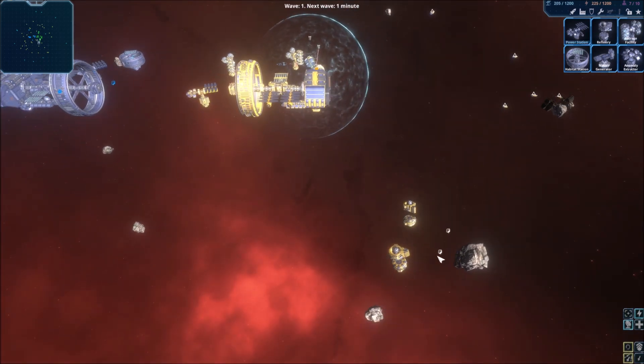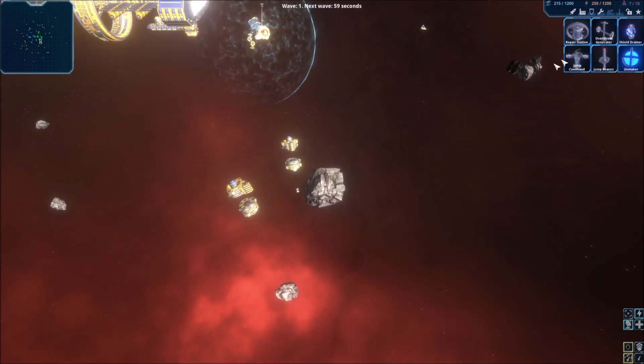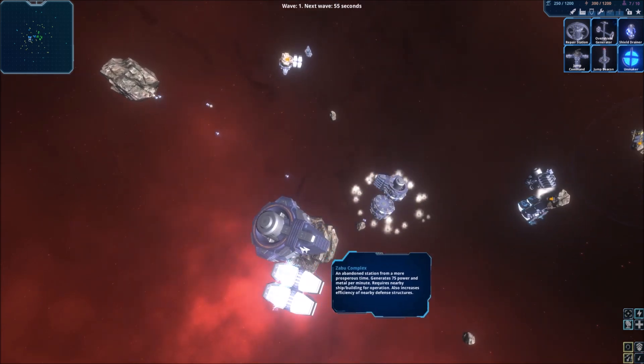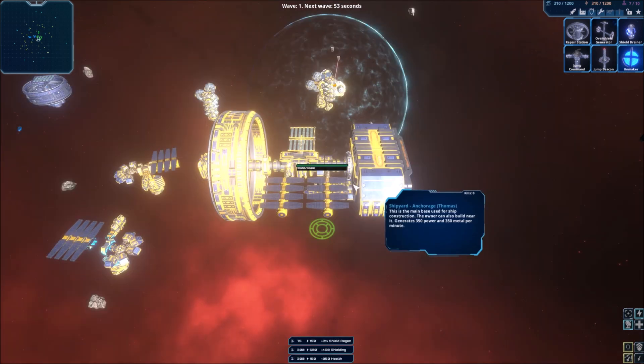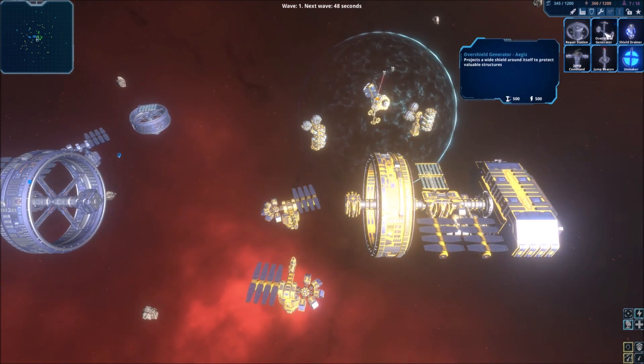Sort of like how they had it in Supreme Commander. I think I've got a good chain of harvesters to my refinery and asteroid. It's like a closed chain, you know, with even distance in between them, so you know that it's constantly working — evenly distributed, no queues.